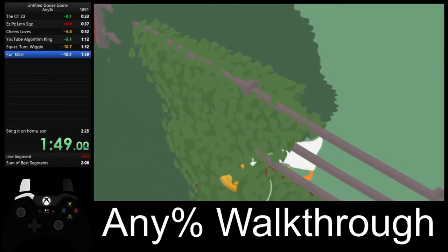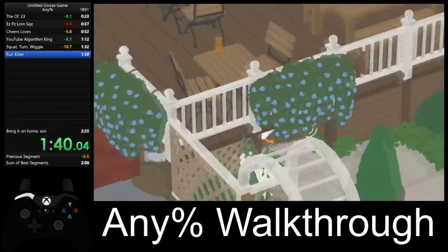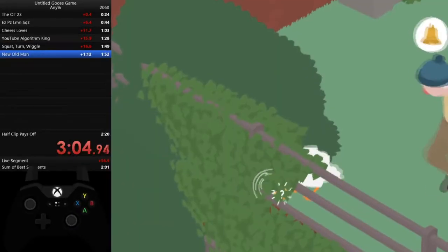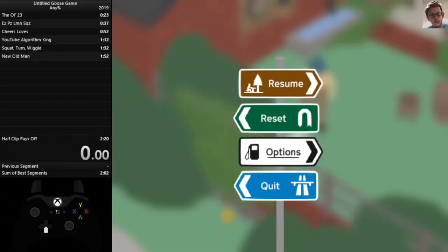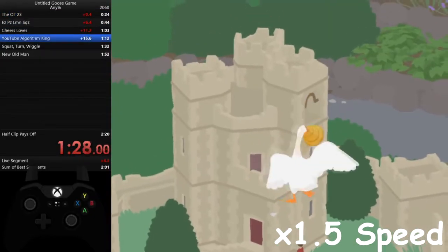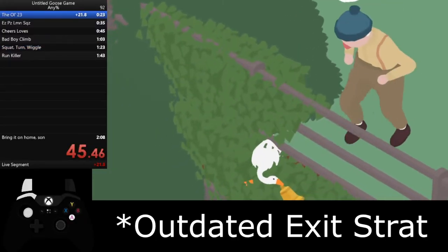Anyone who has attempted Untitled Goose Game's Any% speedrun will tell you that the old man in the pub is absolutely evil. From the moment you enter the pub to the moment you leave, the old man will be trying to take the bell from you. Even with perfect RNG, this means you will only have two attempts to perform old man clip before you have to reset. And just to kick us in the shins, old man clip is the last clip in the speedrun, meaning if you mess it up you have to reset everything. These factors make old man clip the hardest clip in Untitled Goose Game.